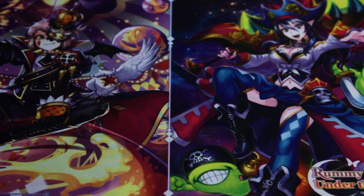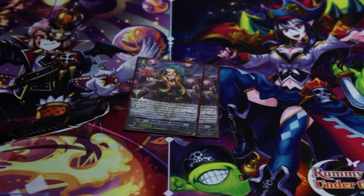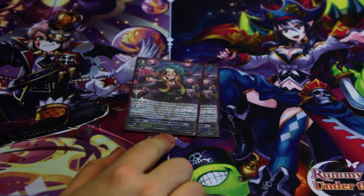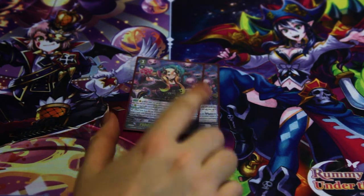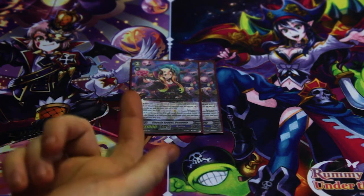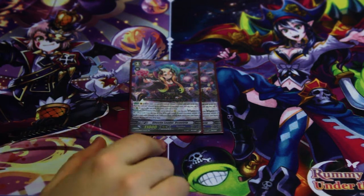Grade freeze. Queen Ghostie's leader, Demetra. She's a really good card that I think is kind of underrated. She's probably your main grade 3 just because you can really set up with her on-place skill if you get Ghosties.